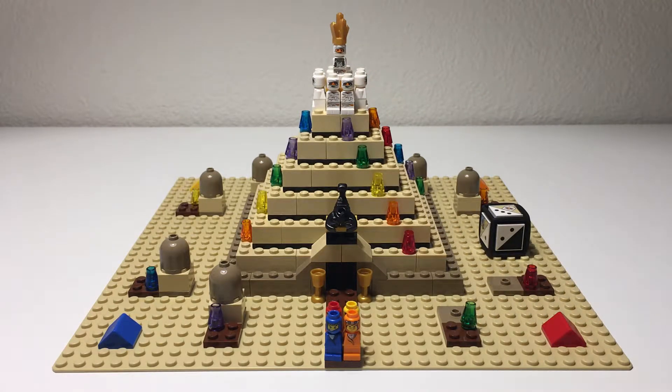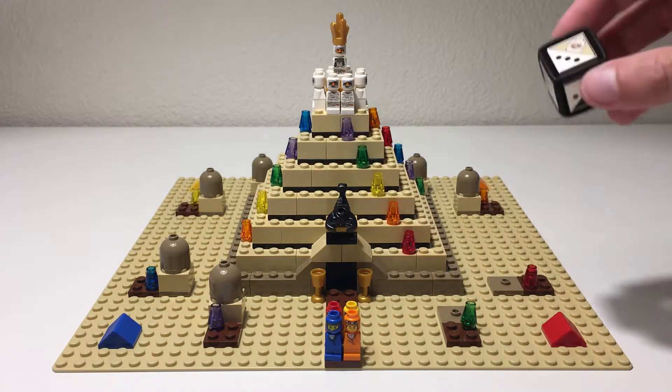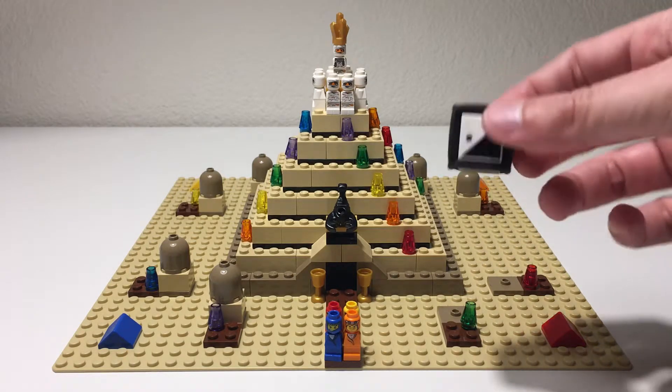There are the mummies and then King Ramses himself at the top, who you're trying to defeat. Another big selling point we really liked was the die that you construct yourself.